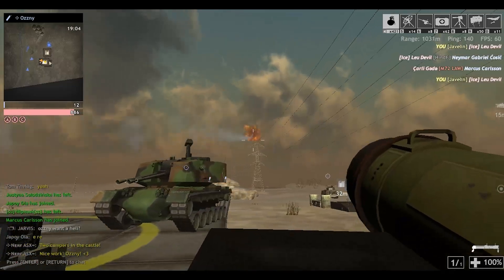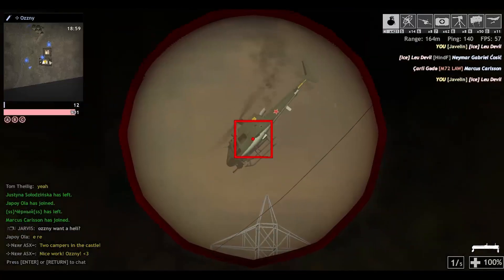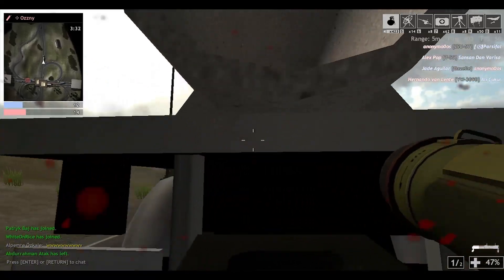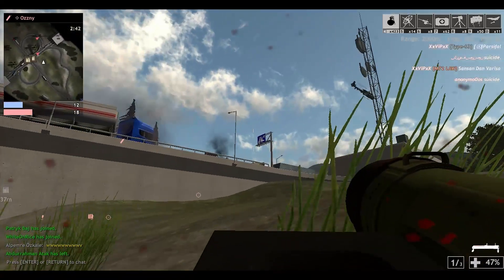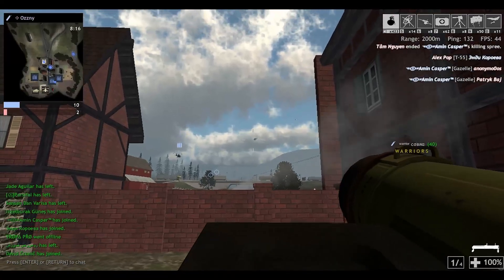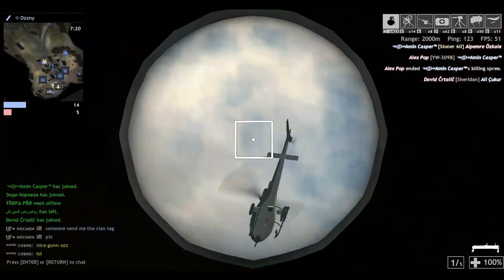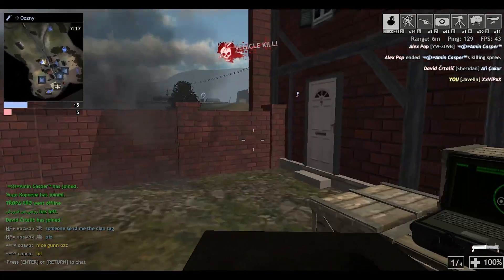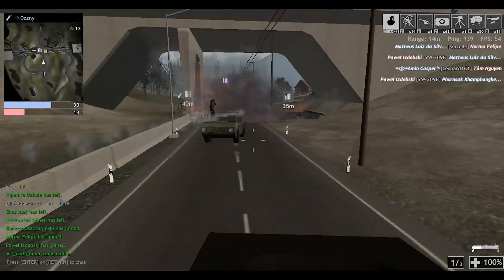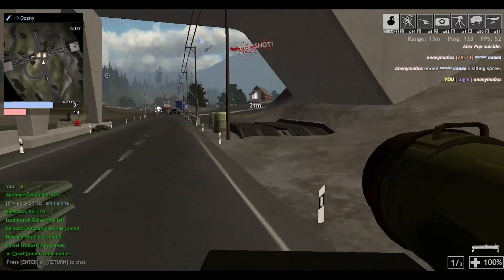The Javelin was designed to engage fights with helicopters. It is a two-shot kill against the Z-11 choppers, which are the bronze or free-spawnable versions. It is a three-shot kill against the Mi-24. Against tanks, it is a three-shot kill against the less armored tanks and a four-shot kill against the heaviest tanks.